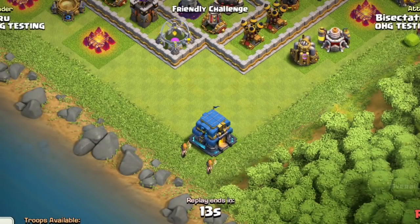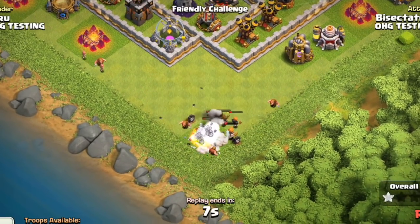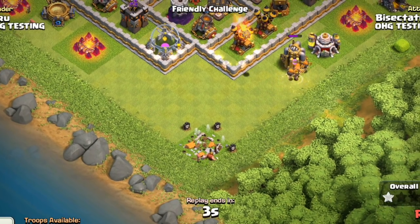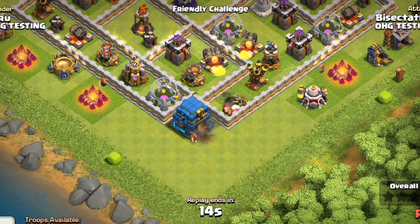For perspective, those hogs have 700 hit points. Valkyries, also a Town Hall 11 troop, have 1,200 hit points, and even the 1,200 hit point Valks are almost destroyed. So the hogs aren't even close — they are completely finished by that level 5 Giga Tesla explosion.